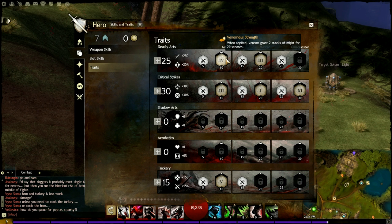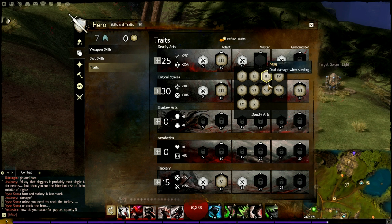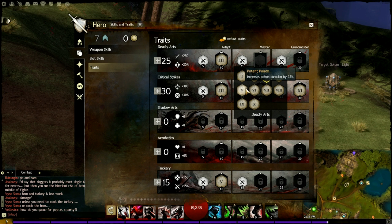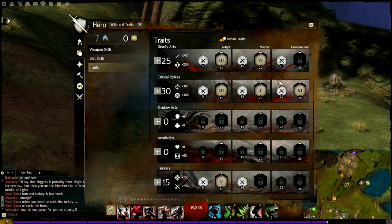For your secondary skill slot, Venomous Strength — you can actually replace this with anything you want. I personally took Venomous Strength so that before I spike, I pop my Venoms and have that extra Might for a little bit of extra damage output. You can replace it with Quick Venoms or Dagger Training, though I don't really like Dagger Training. So in my opinion, limit this to either Quick Venoms or Venomous Strength depending on your personal taste — it's a completely free slot.